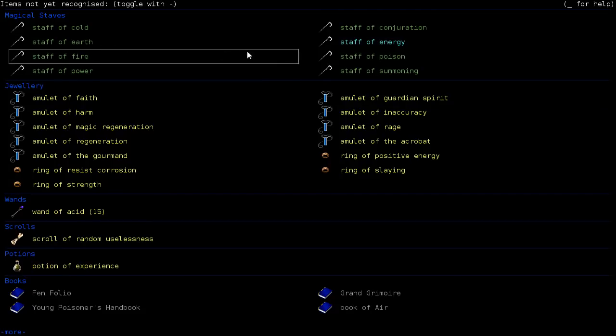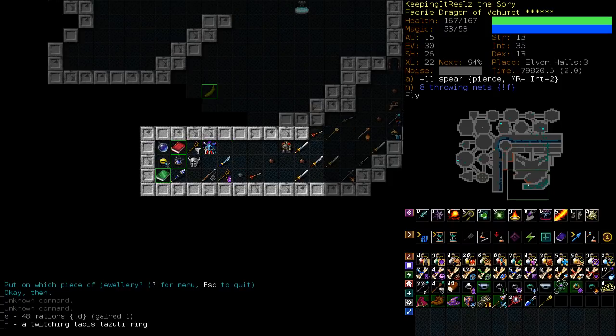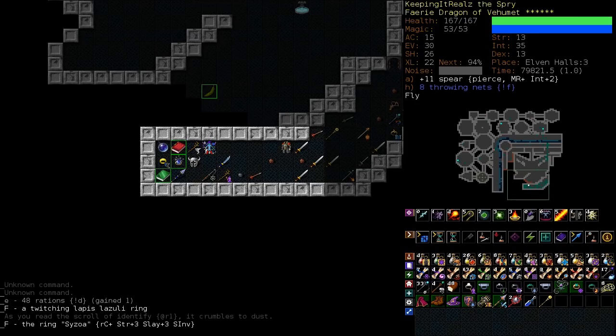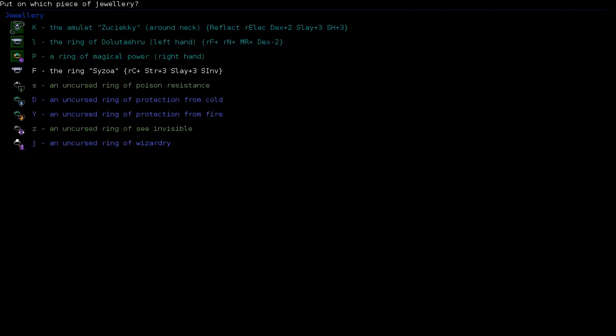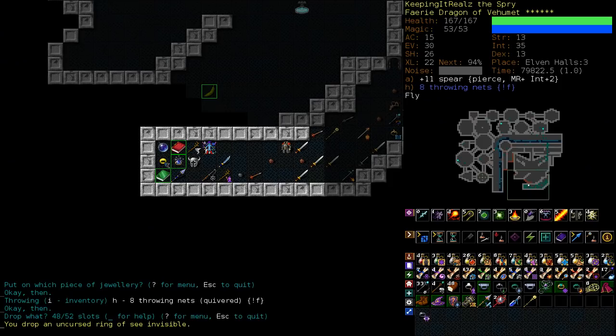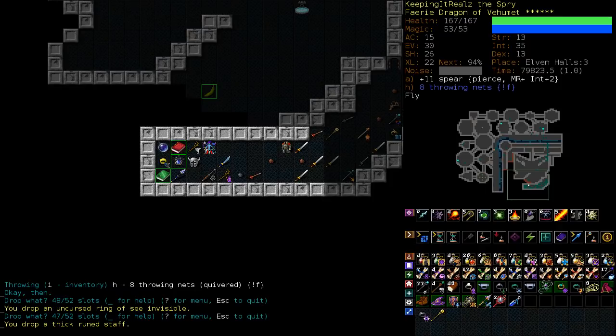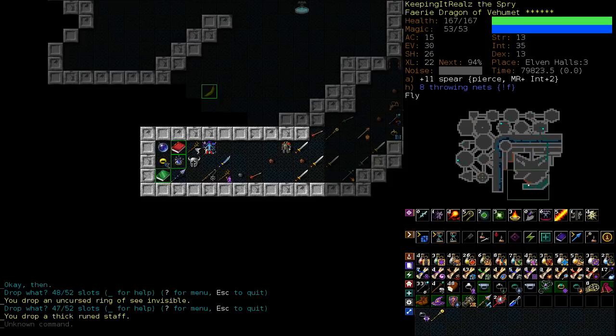That's an interesting ring — that is a straight upgrade over our just plain ring of see invisible. I think I answered it: I don't really care about staves, so I'm actually going to go into my auto pickup and say stop picking them up. We already found wizardry — that's the one I would maybe want to use if we really need a firestorm for some reason, or deflector missiles, which we still have not found. No deflector missiles in this game.